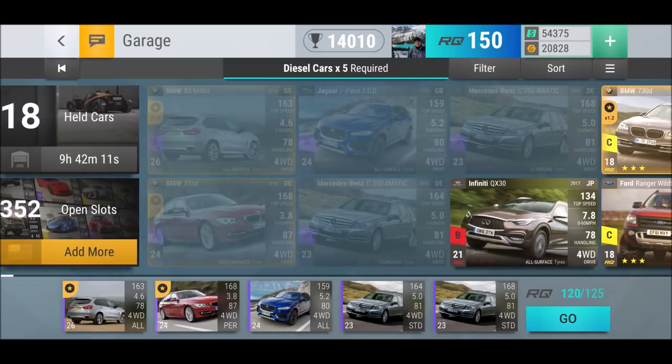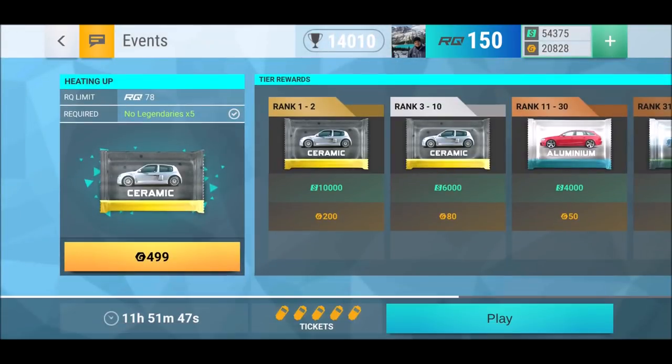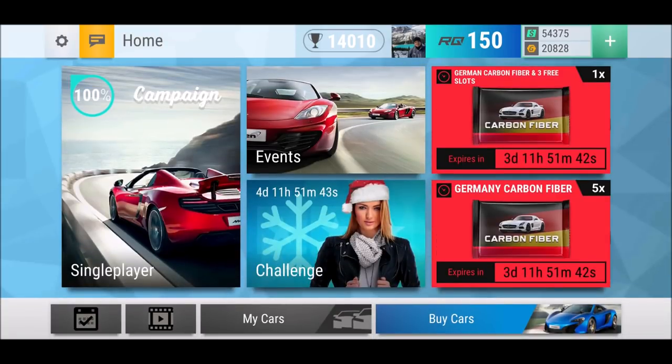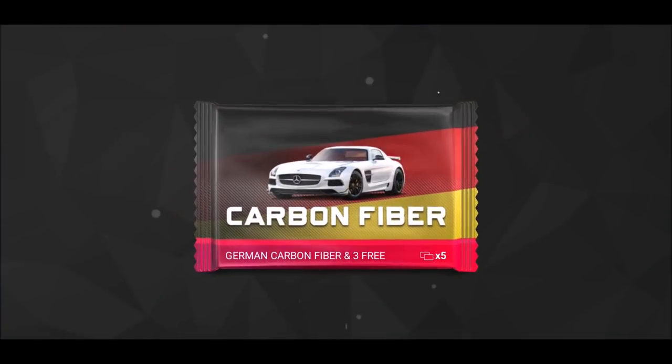We got Heating Up — no legendaries, RQ78, interesting for later. We got the German carbon fiber pack and three free slots. I always love those packs — free slots is always good, plus the carbon fiber packs. This is a good deal, so let's open that baby.